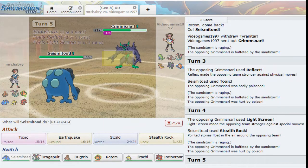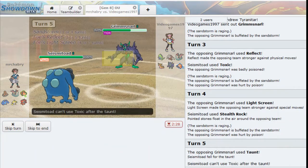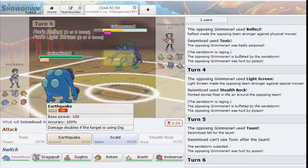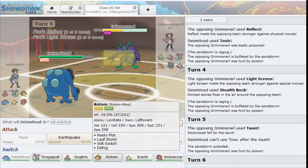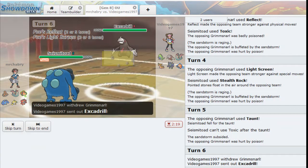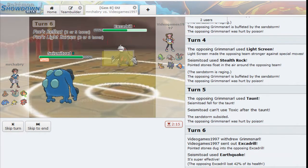I'm going to predict my opponent to switch maybe - we're going to see a Taunt instead. Predicting the switch - nothing really wants to take an Earthquake. The only thing really that can switch in is the Rotom Wash. But the Reflect is going to be really bad. Let's go ahead and click Earthquake - at least we get some sort of chip. Let's click it again.